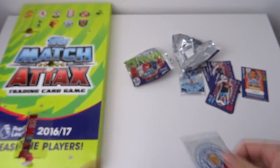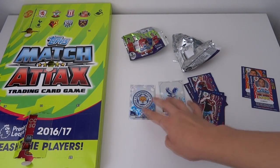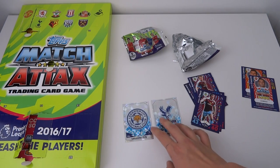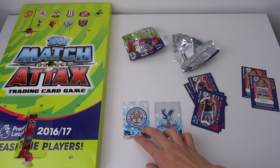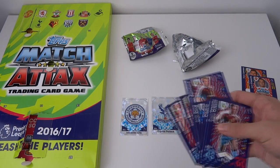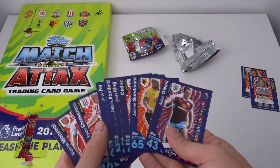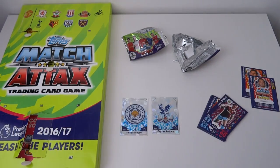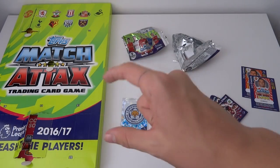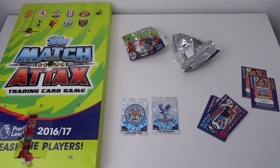Pretty disappointing for Leicester but there we go. They are five-player packs with two decent badges — especially the Leicester logo, who are of course the Premier League champions, and the Crystal Palace logo — plus some nice base cards that might help some of you out. Hope you enjoyed the video! Make sure to smash the like button, subscribe to the channel, and I'll see you later — goodbye!